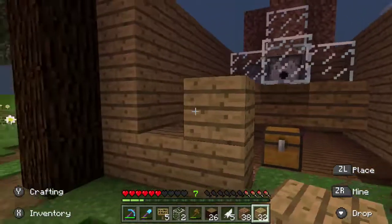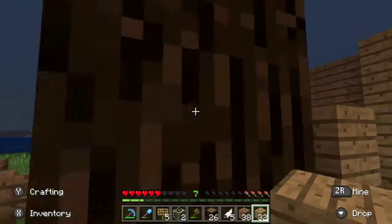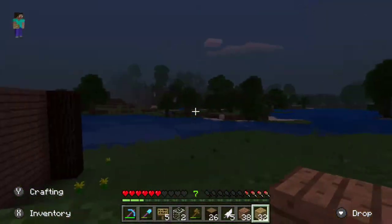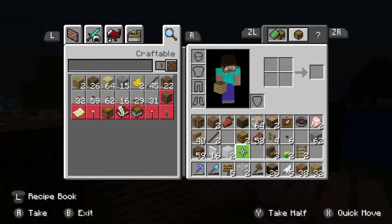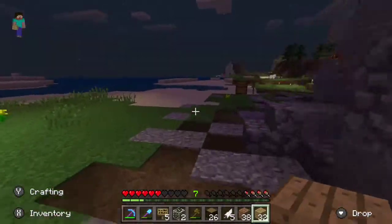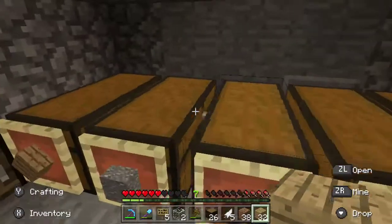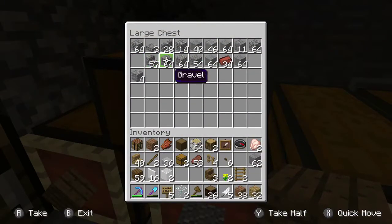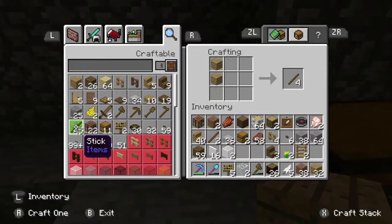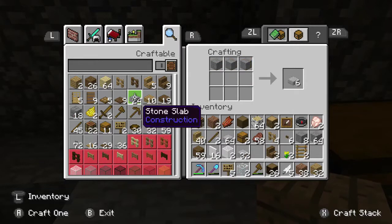There's a lot going on, so we need to get a roof worked out. We need stone slabs — where have they gone? Let's go and get some. We've got 36, so let's get that stone we can make. Got a stack and a half of stone slabs — that should do us for now.